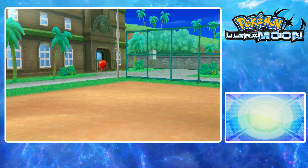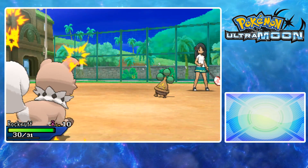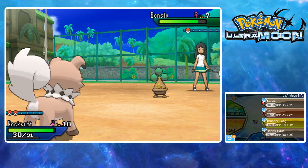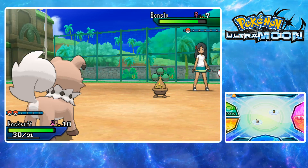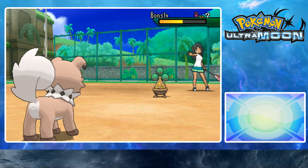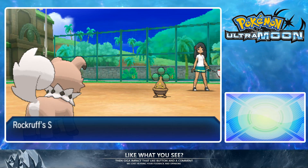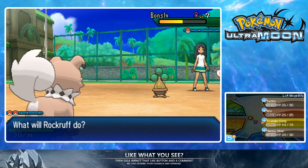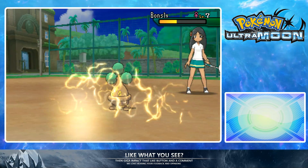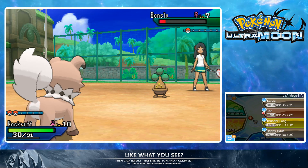It's got Fake Tears — I think it has Mimic or Copycat too. At least I got a rock type. We're going to go for Happy Hour — that's pretty good damage. I didn't expect that. It doesn't have any special move which is good, so that Fake Tears isn't really going to come into play. Oh, a flinch — nice disrespect with Bite.